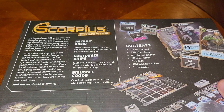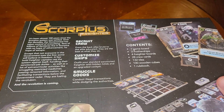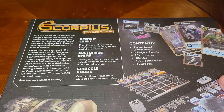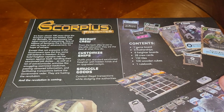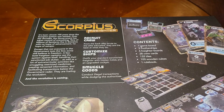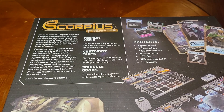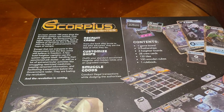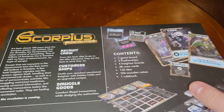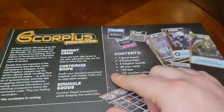It's been almost a hundred years since the Scorpius system was settled. Over the decades the government has taken control of everything. Tens of billions of servants live in Scorpius with no hope of advancement, no hope of escape — except that not everyone in the government toes the line. Some still believe in freedom, and a few bold freighter captains handle their sanctioned job duties as well as a lot of extracurricular activities.